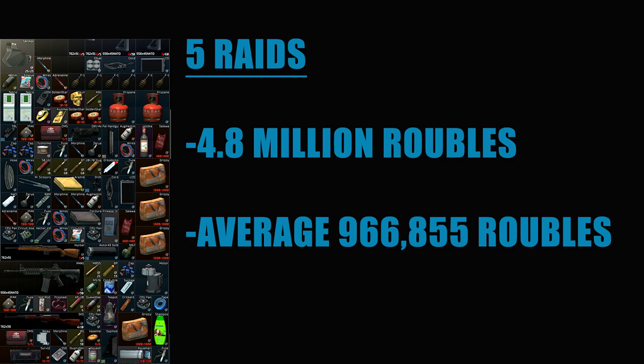Looking at the stuff I got, I didn't really get anything too crazy — obviously the two Tetrises and the LEDX — but even if you remove those, call that two million, that brings us down to 2.8 million divided by five, you're still getting 560,000 rubles a raid. We're just picking up everyday items: Aramid cloth is like 20k, Saline Solution is 40k, Ibuprofen 60k, Squash 20k, Grizzlies are 40k each. Everything just adds up.